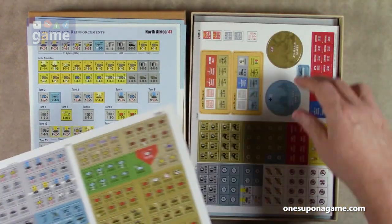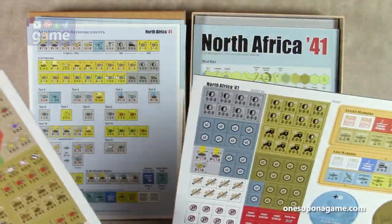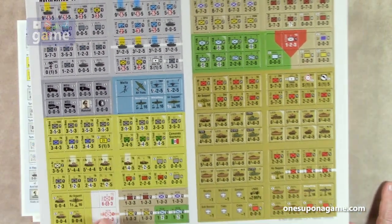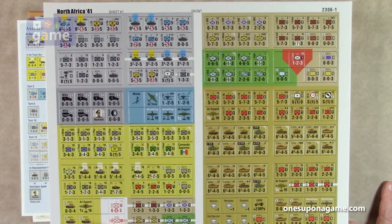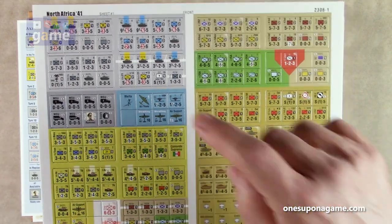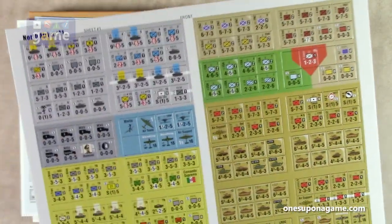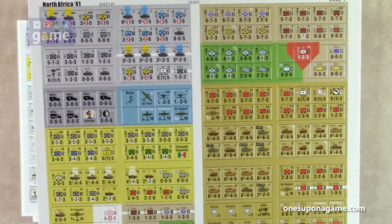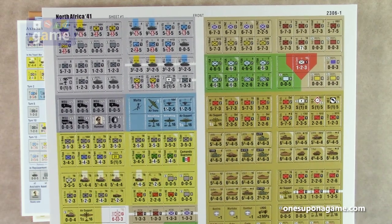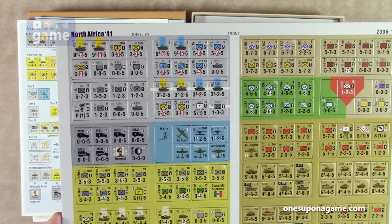Now we've got our counter sheets — we've got two. These are larger counters, probably about five-eighths inch, so a little bigger than one-half inch. You will have to cut them from the sprue and they're not pre-rounded, so you'll need to round them with a 2.5 millimeter corner rounder — the correct tool for the job. It doesn't appear to be very counter dense, this game.